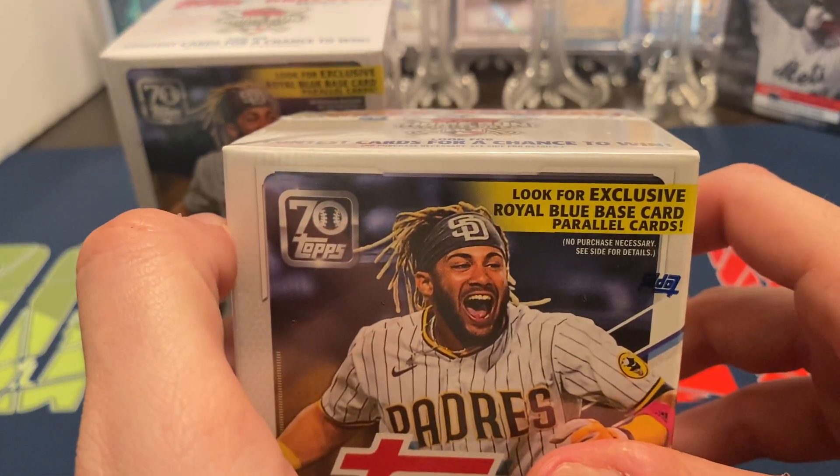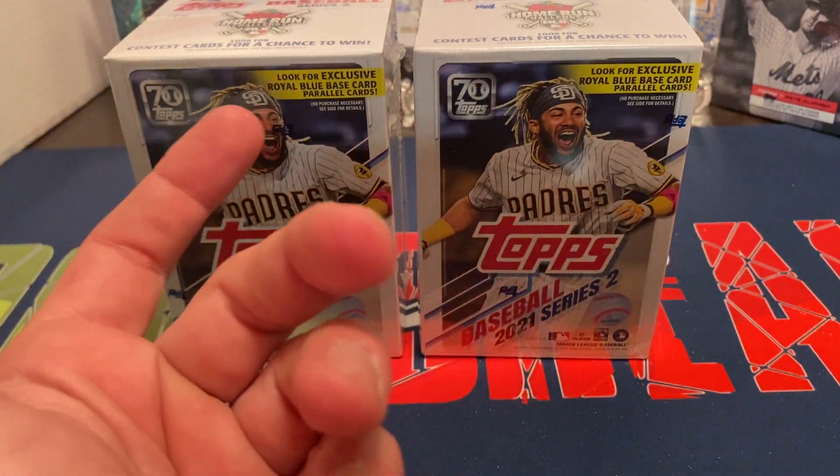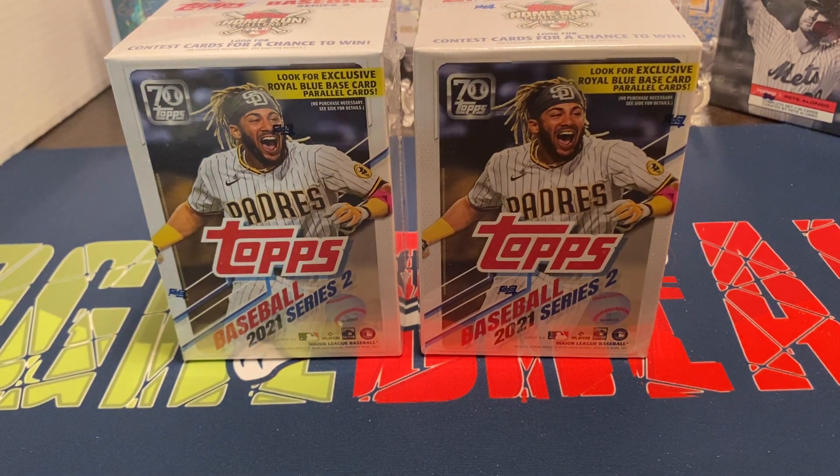With the Walmart exclusive, they have the red-blue base cards — I'd assume maybe two or three per Blaster. Plus some different inserts and base cards. These are the first base Topps cards where you'll find Sam Huff, Cabrian Hayes, and Jake Cronenworth. They've been in other Topps products like Inception, but this is the first one where you'll find their base card, plus some insert sets.